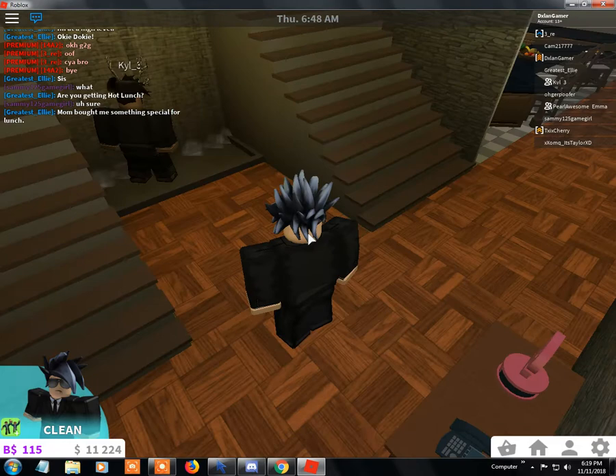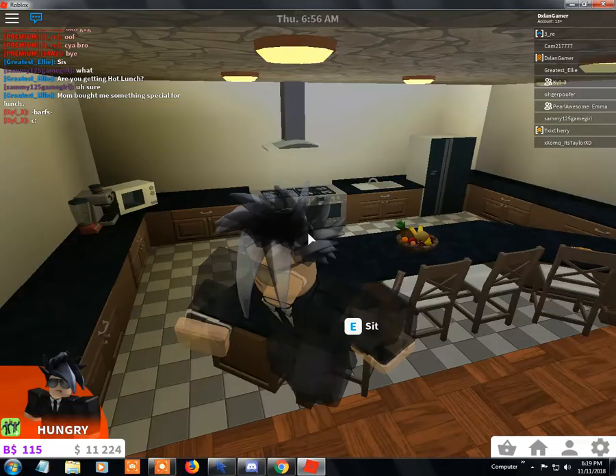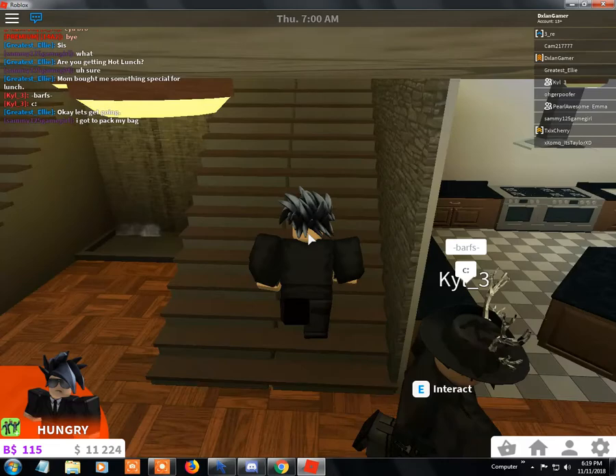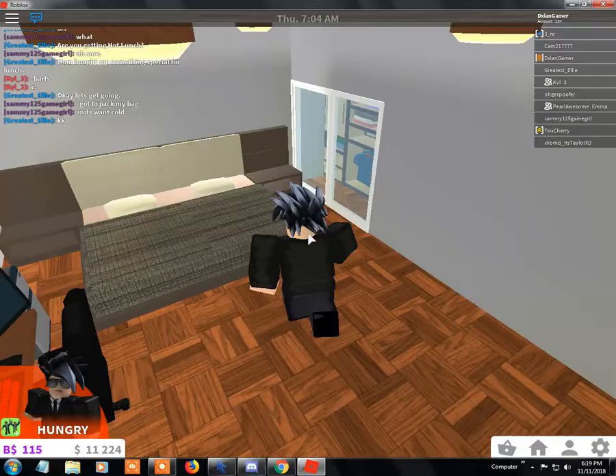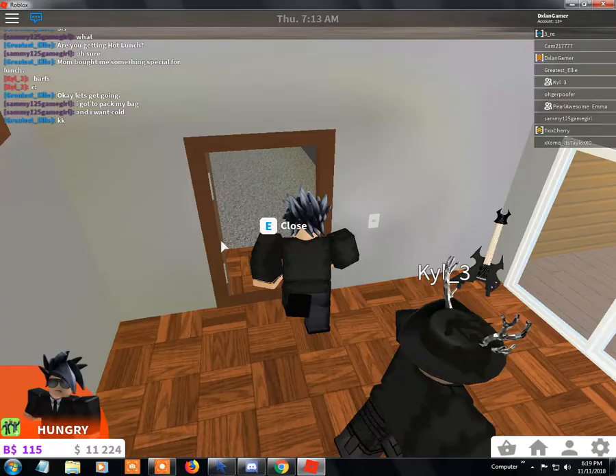One of my most proud spots is right here — I just really love this style with the waterfall. Then we got the kitchen right here and a dining table. Over here we got a room which is mine, and my balcony that has that because, you know, why not.